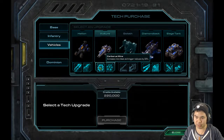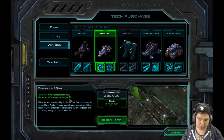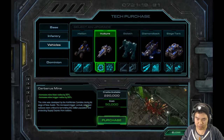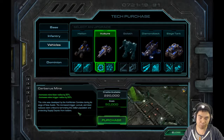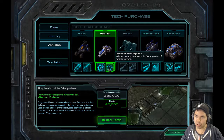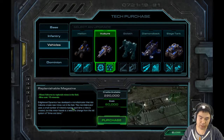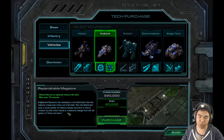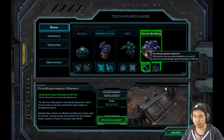New upgrades for the Vulture: Celeburst Mine — increases mine blast and trigger radius by 33%. The mine was developed by the Kelmorian Combine during its siege of New Austin. The increased trigger, pursuit, and blast radius were critical to terrorizing the civilian population and protecting supply depots from looters. Replenishable Magazines — allows Vultures to replenish mines in the field at a cost of 15 minerals per mine. Enlightened Dynamics developed a micro-fabricator that lets Vultures create new mines out in the field.